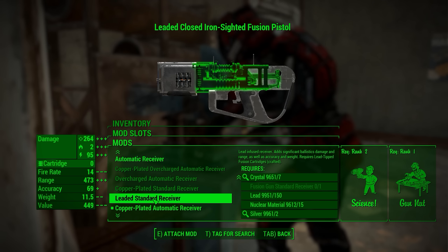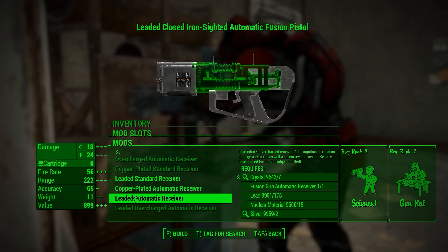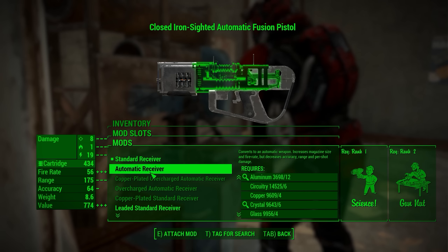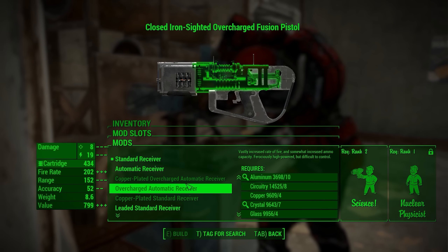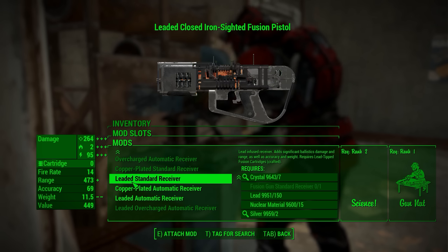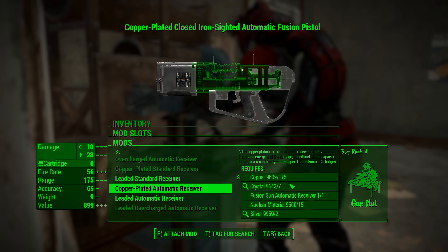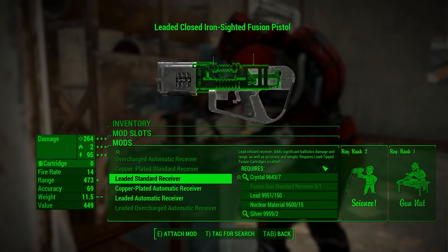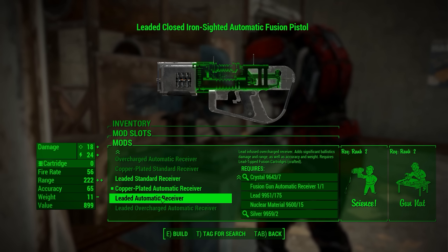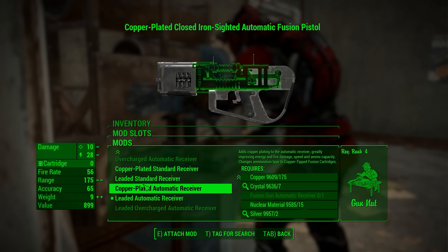You can switch back to some of the older receivers and work your way up. After you get the standard receiver, you're going to have two different options — this is one of the big changes in the update. After the standard or automatic receiver, you now have two different branches: a copper plated receiver or a leaded receiver. I highly recommend the standard receiver tree — it's much better. The copper adds copper plating greatly improving fire, energy damage, and ammo capacity, while the leaded one adds significant ballistic damage and range.